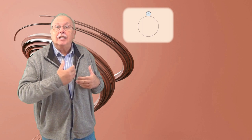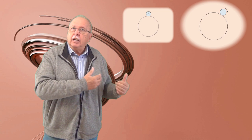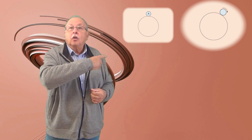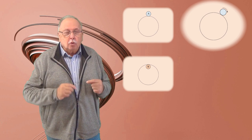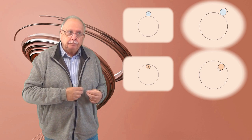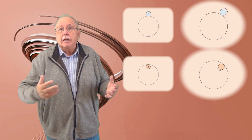Avem două monede, moneda A și moneda B. Ele au aceeași grosime și sunt confecționate din același aliaj. Dacă moneda A se rostogolește pe conturul unui cerc în exteriorul acestuia, așa cum vedeți în acest desen, atunci ea face exact 11 rotații până ajunge în locul din care a plecat. Deci face exact 11 rotații în timp ce înconjoară cercul mare în exteriorul lui, rostogolindu-se pe el. Dacă moneda B se rostogolește pe același cerc, dar în interiorul lui, așa cum vedeți în acest desen, ea face tot 11 rotații până ajunge în locul din care a plecat, pentru o deplasare prin rostogolire de-a lungul cercului mare pe toată lungimea lui.